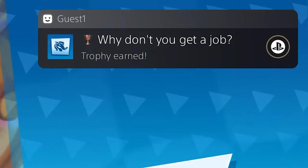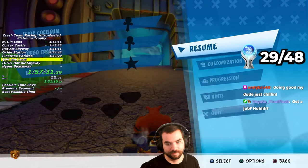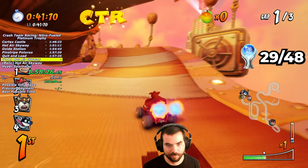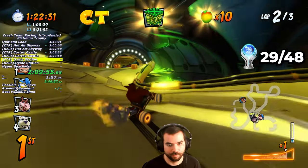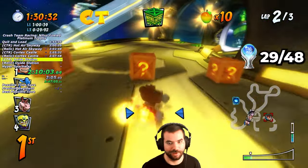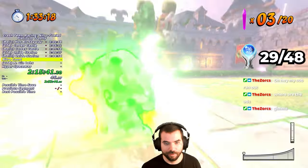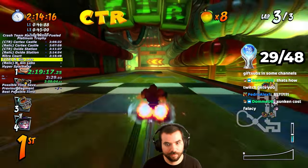With Pinstripe defeated, I earned the Why Don't You Get a Job trophy. In this category, you can skip the first Oxide race by quitting to the main menu and reloading the autosave, which puts you in front of Pinstripe's portal and allows access to the rest of Hub 4. There's a trophy for beating Oxide the first time and one for beating him after collecting all relics — if you skip the first race, you get both trophies at once. After completing the last CTR challenge on Engine Labs, I received the Token Collector trophy.